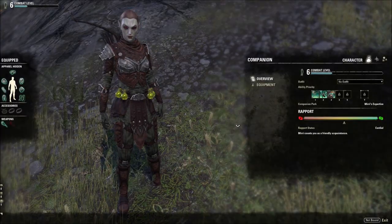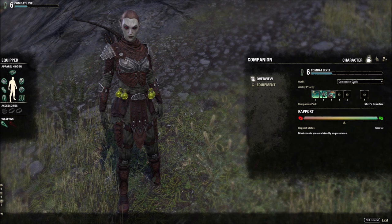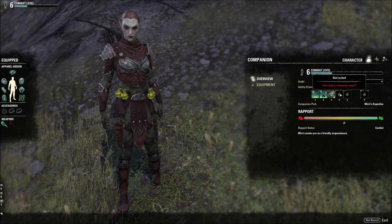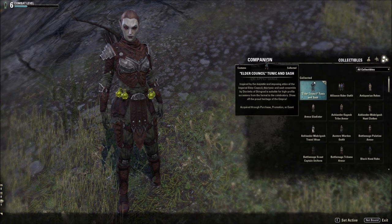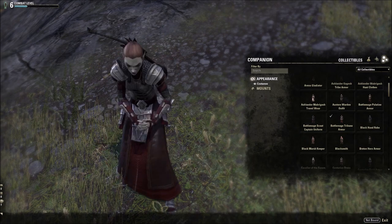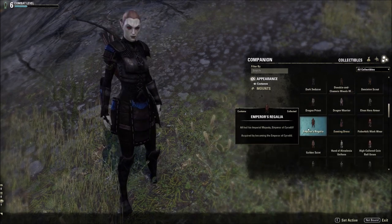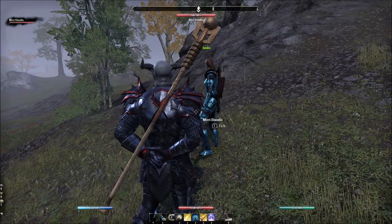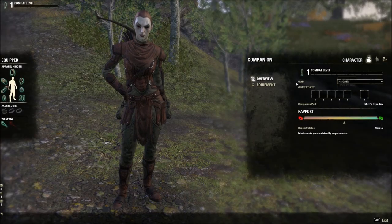Once you have your companion, interact with them to open up options. Think of them as twofold: story functionality and combat customization. The companions menu gives you an overview status including skills, rapport, experience points, and appearance. You can customize their appearance using your collections menu and collectibles, including mounts. Equipment changes can also be done here. Note that equipping new gear will not change your companion's appearance — cosmetics are managed separately through this menu.